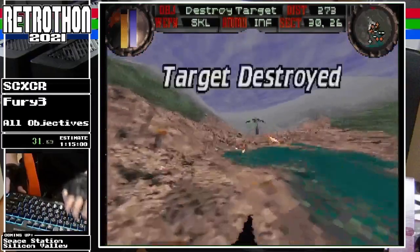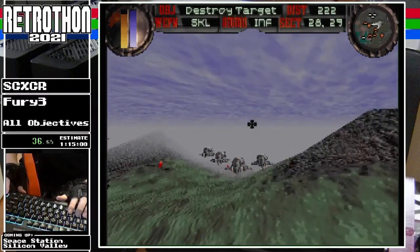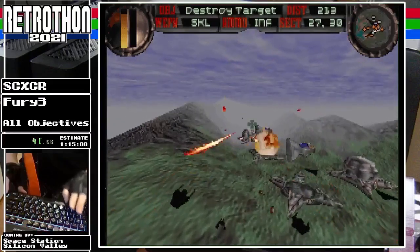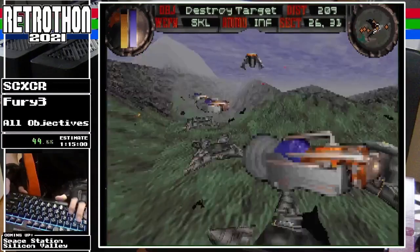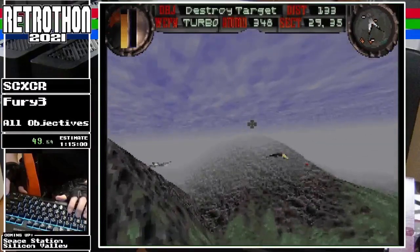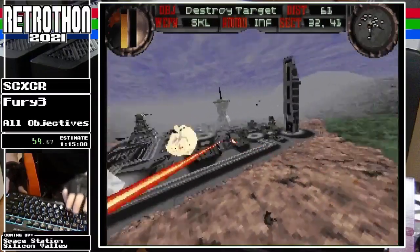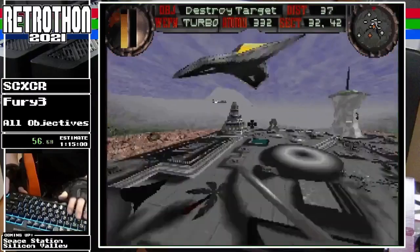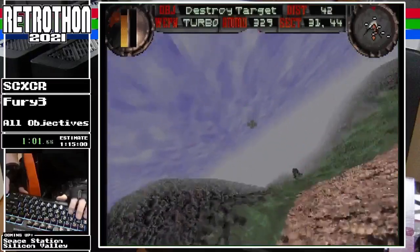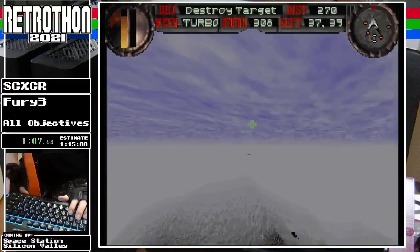You destroy their weapon caches and invariably free everybody. I'm doing the all-objectives category, which means every objective that appears at the top of the screen I'm going to complete. There isn't an any-percent run of this, which is significantly shorter, by a runner called MightyTTC who I can see in the chat. Turbo is the most important item of the entire run — it is significantly faster than just having your throttle all the way up.